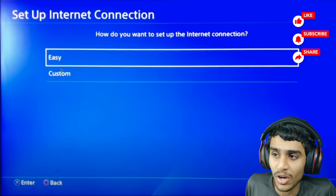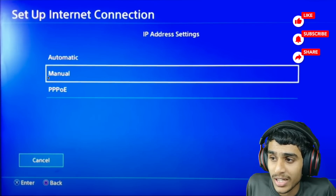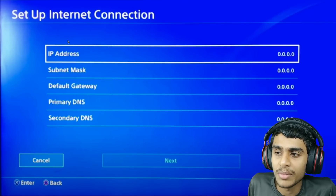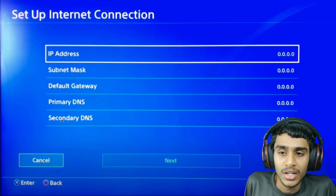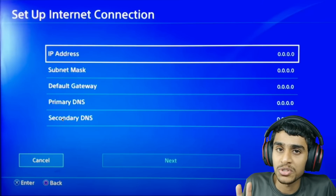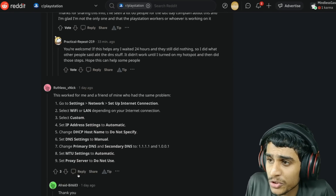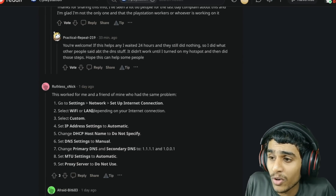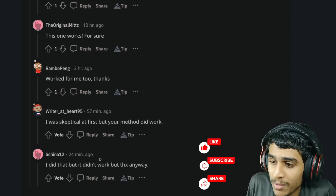Do not choose the Easy option — select Custom. Once you select the Custom option, in IP Address Settings select Manual. Here you will see a bunch of options: IP address, subnet mask, default gateway, primary DNS, and secondary DNS. All you need to change are two important settings here, and this method is tested and has worked for a large number of people.